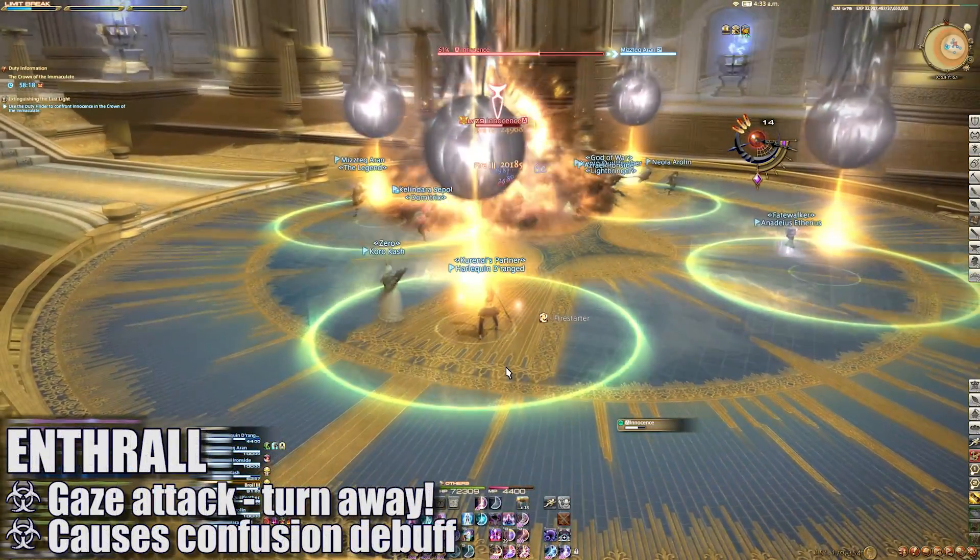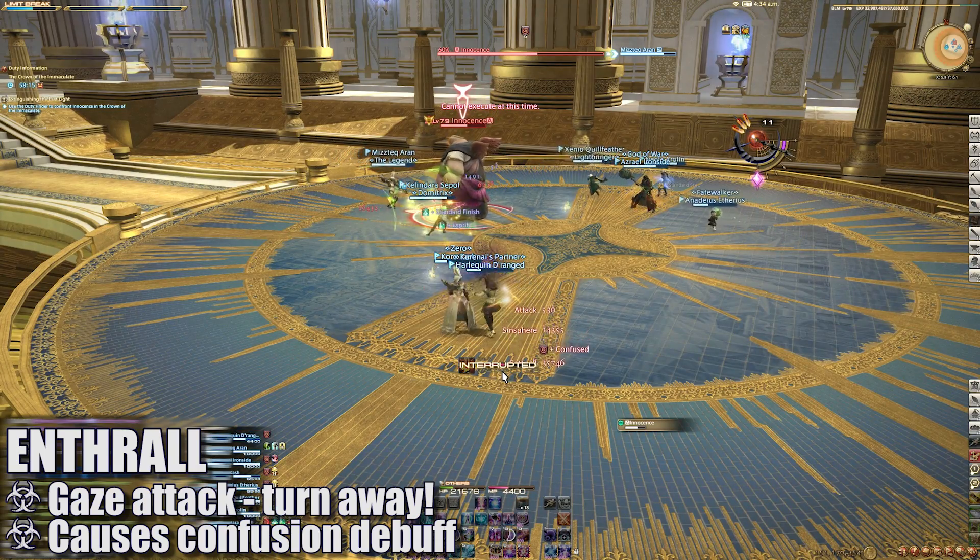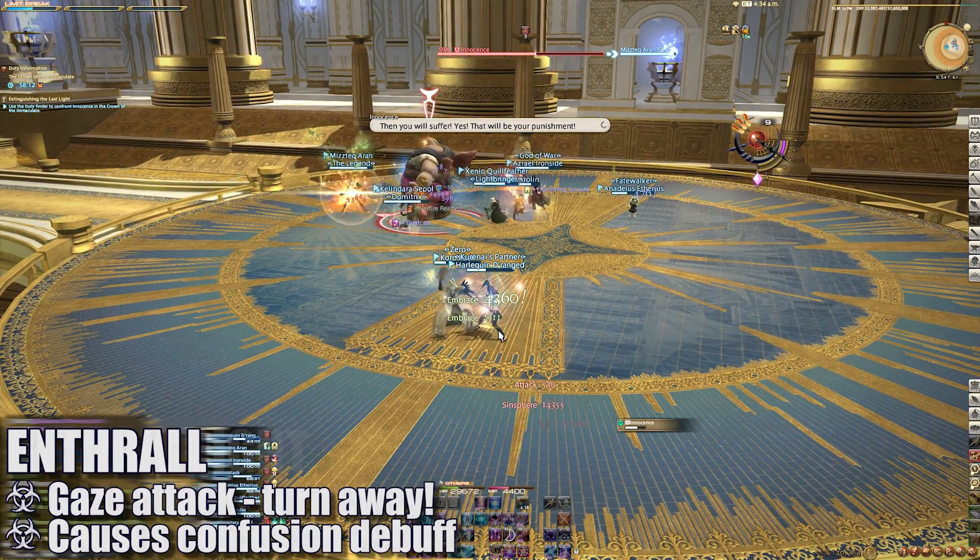At the same time, the boss will cast Enthrall, a gaze attack that all players will need to turn away from to avoid. If you don't, you'll be confused and start attacking your teammates.